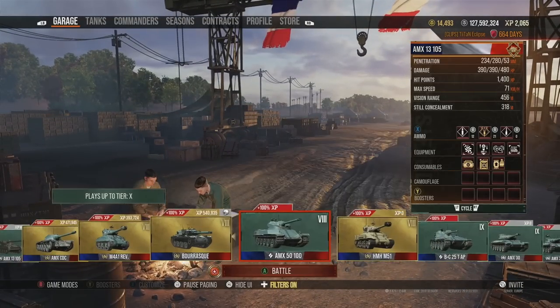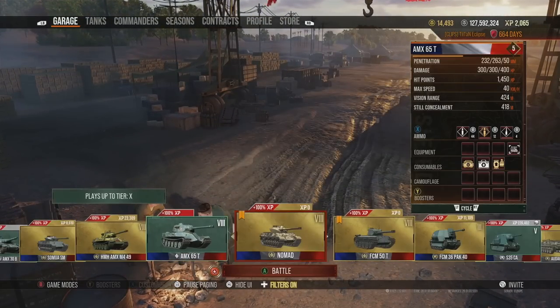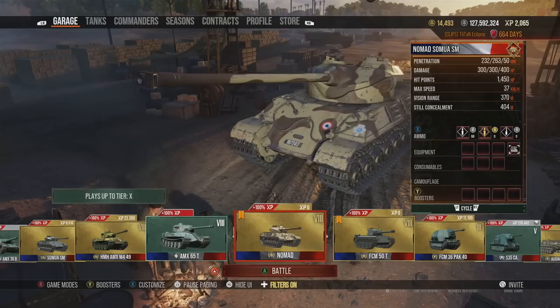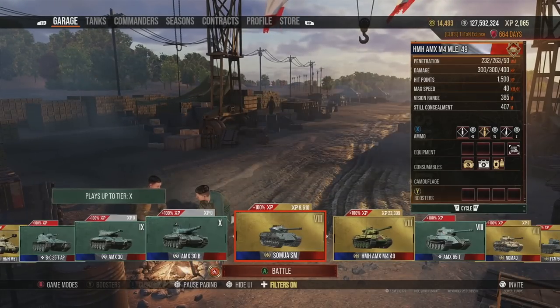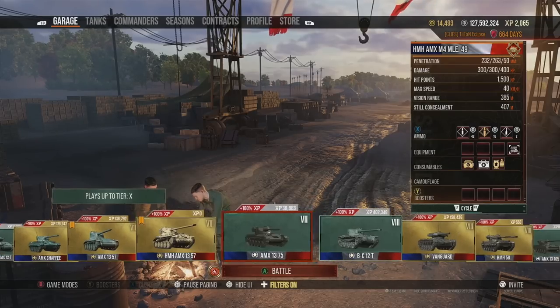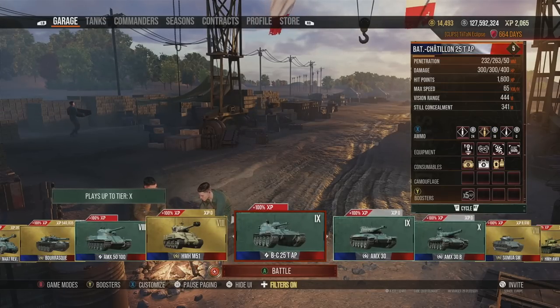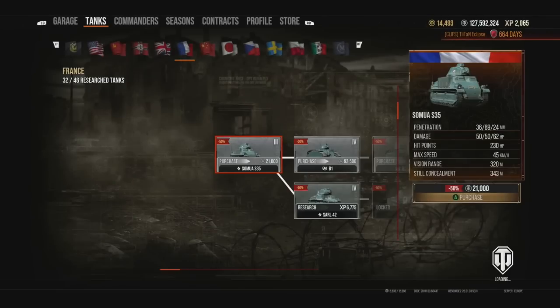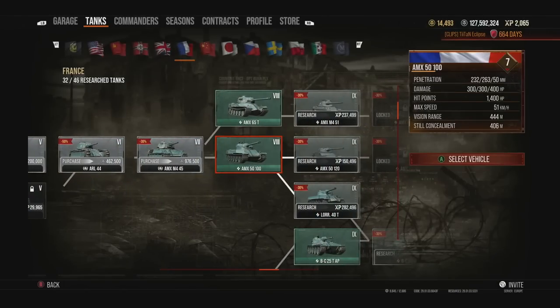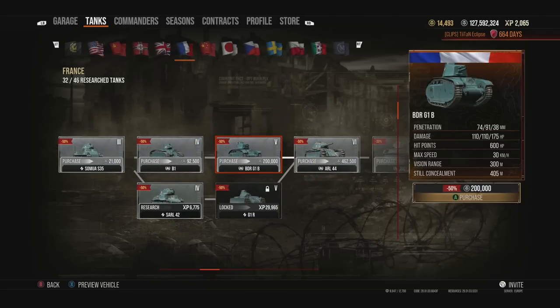First things first: let's talk about what French tanks typically have, and that is accounted for in the form of armor — or rather, the lack of it. Armor on French tanks is not really a thing if you want solid defense. For the most part they are paper, most heavy tanks have weak points that are very easy to pen, and the side armor is terrible across the board. For this video we won't be looking at tiers 2 and 3, we'll make our way from tier 5 all the way up to tier 10 of every single tank line.